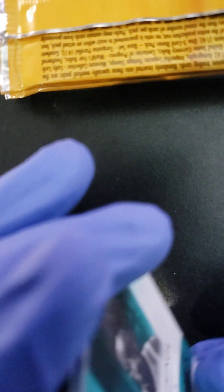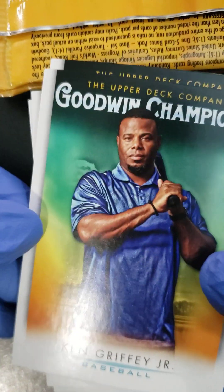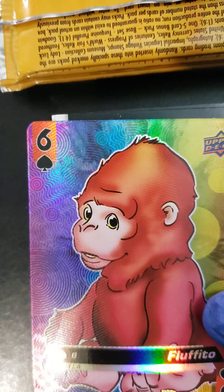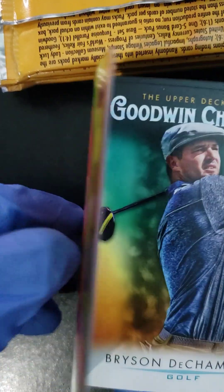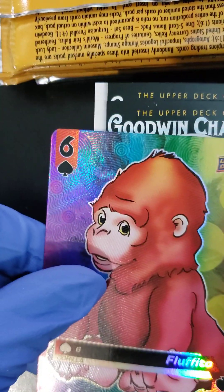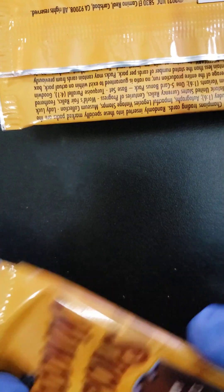I want to keep these packs nice. I don't know if you know Goodwin Champions, but they usually have all sports. Really nice cards. A lot of great subsets. Let's take a look. Ken Griffey Jr. to start. Adley Roeschman from baseball. What's this one? Fluffito — that's a Goodwin Champions playing card of sorts. Fluffito, 6 of spades. Bryson DeChambeau. Jonathan Kuminga. Alright, next pack.